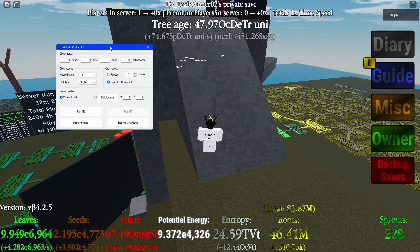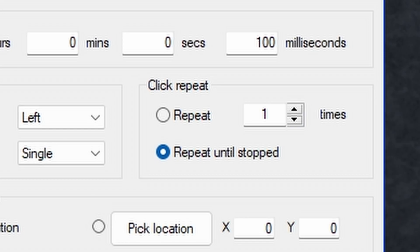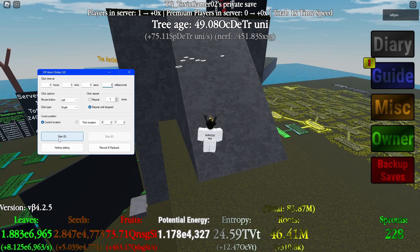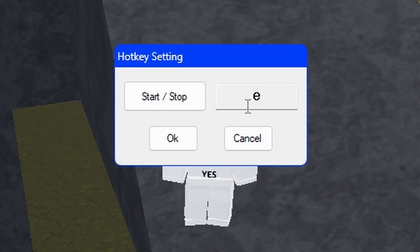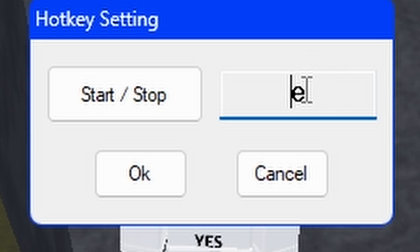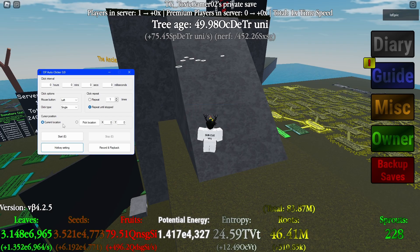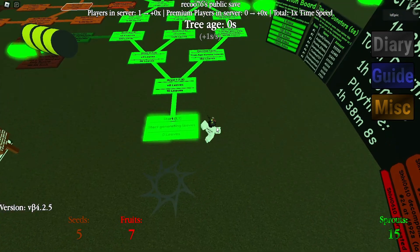You should have your auto clicker here. What you want to do is keep your auto clicker enabled right here, and set your click interval to zero or one milliseconds — it doesn't really matter. You also have to set up a hotkey binding: go to hotkey settings, click on that, enter a key bind — mine will be E — then press OK.